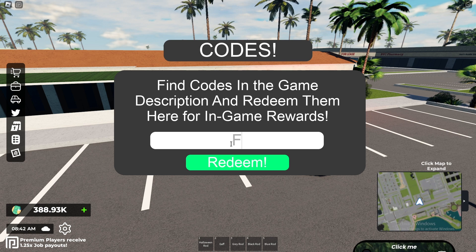The first code is going to be forklifts with a capital F and lowercase l. The next code is going to be packages.